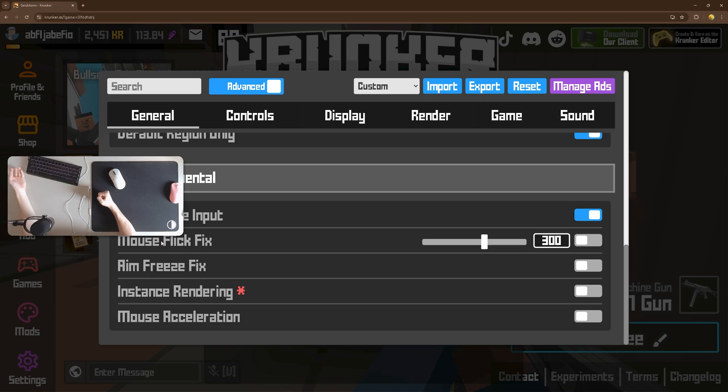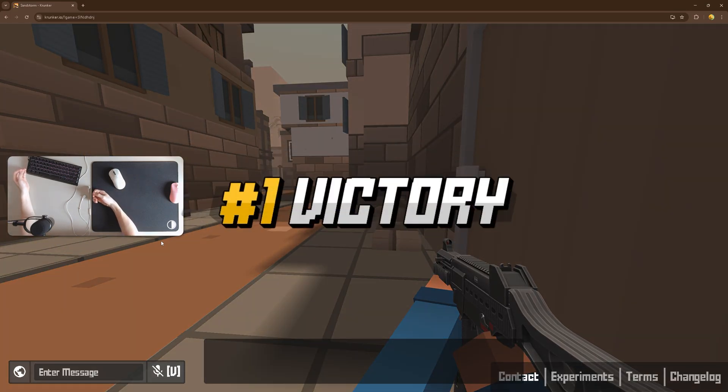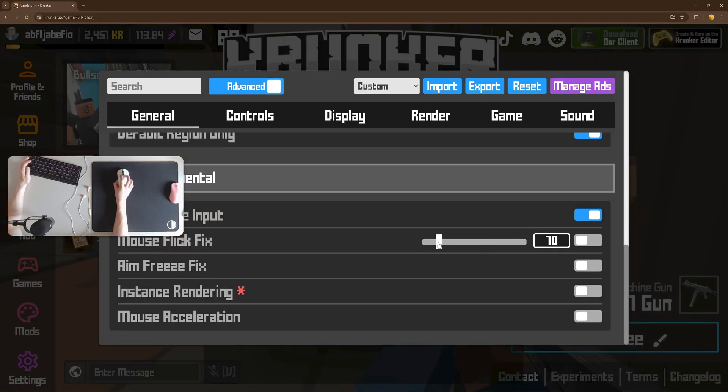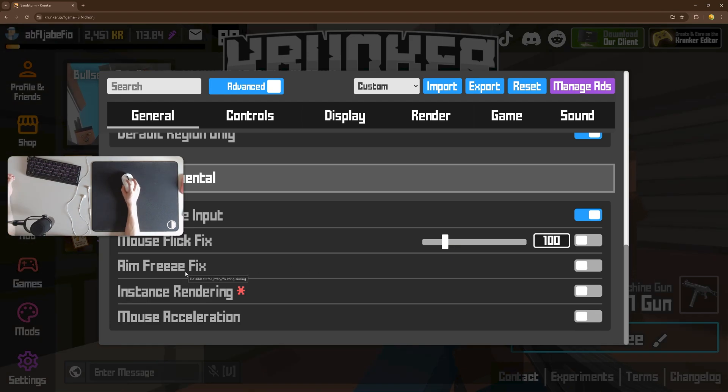For mouse flick fix, I would recommend you turn it off unless you have issues with mouse flicking. If you have issues with mouse flicking, set it to around 120-125. For aim freeze fix, it's to fix high ping or freezing while shooting. I would recommend you turn it off unless you have issues with freezing.